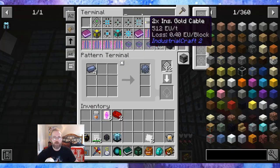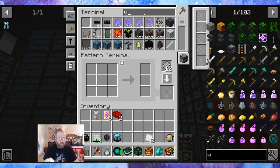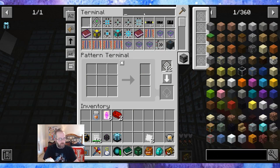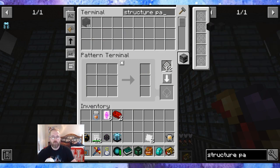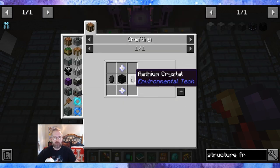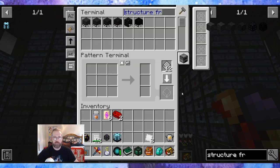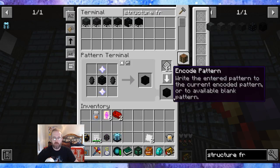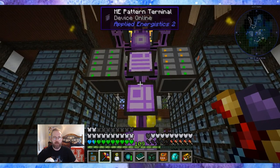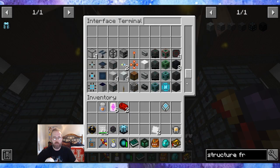Let's make a pattern while we're here — I want to avoid going to the space station multiple times. So we want a pattern for the structure panel. Frame tier 6 is going to be atheum crystals tier 5 and nether stars. Pattern mode — got you. And then put you in the molecular assembler.